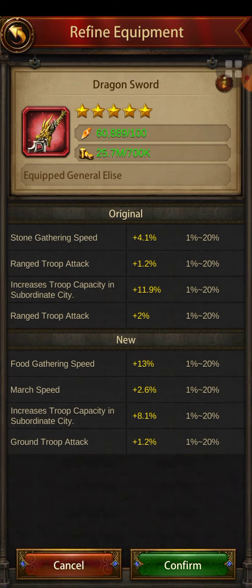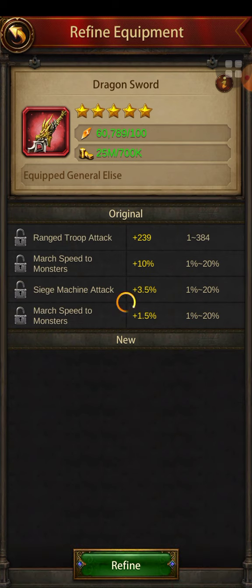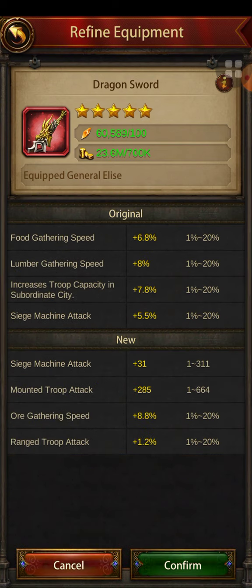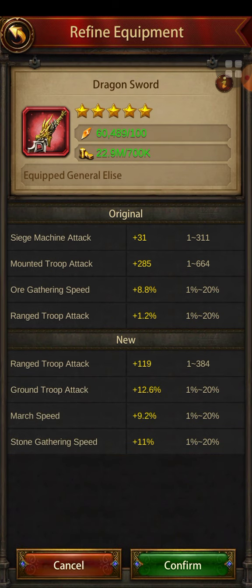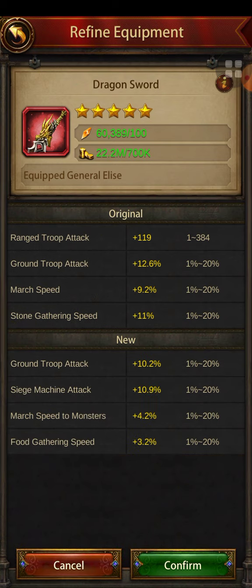I keep on refining and I got a ground troop attack of 1.2 percent — that's super low. I keep refining again. I got a ground troop attack of 12.6 percent — still low. This is dragon gear; if it were average gear you'd be seeing 18s and 20s. So it's best to do super refining on average gear. I also got 10 percent — I'll keep going for above 18.